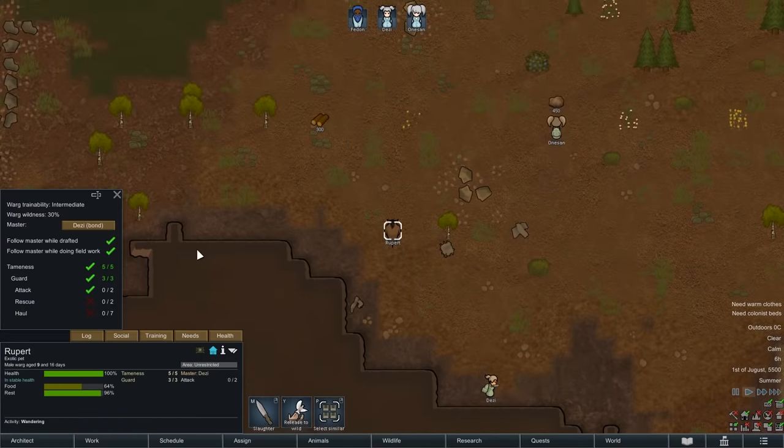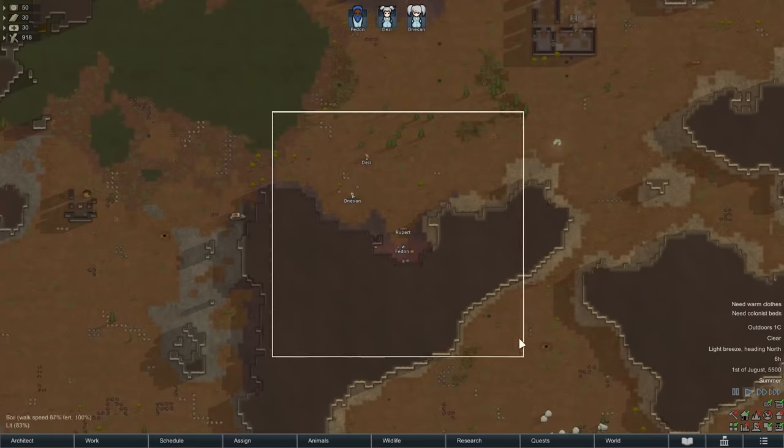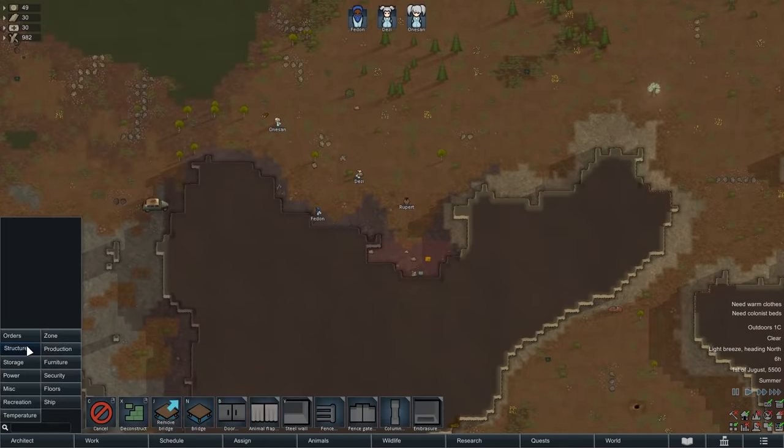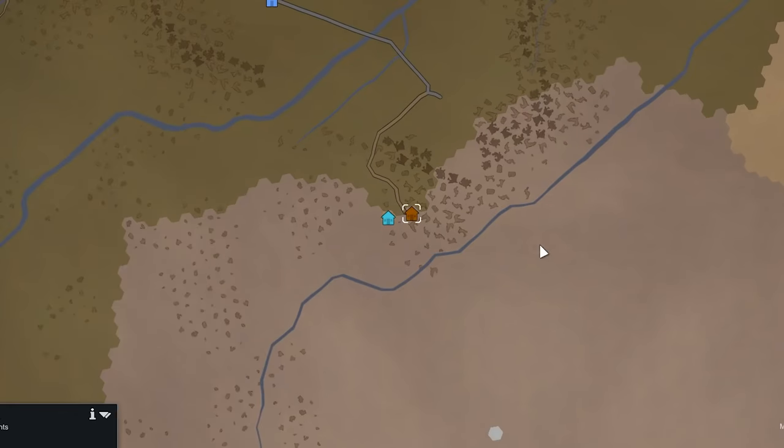We start with a warg, which is kind of ridiculous. You have a bond with Desi — Animals 2. How did you not get eaten? Right now, you can all see me doing stuff in my colony: hauling stuff and building things. But right next to me in my friend's colony, they're also doing stuff.